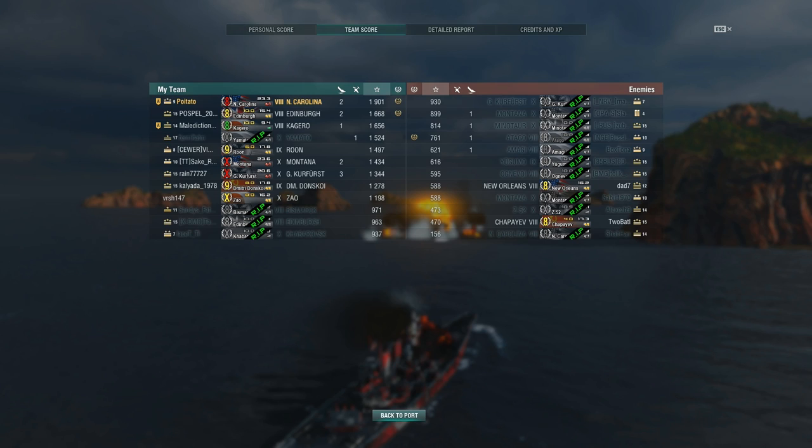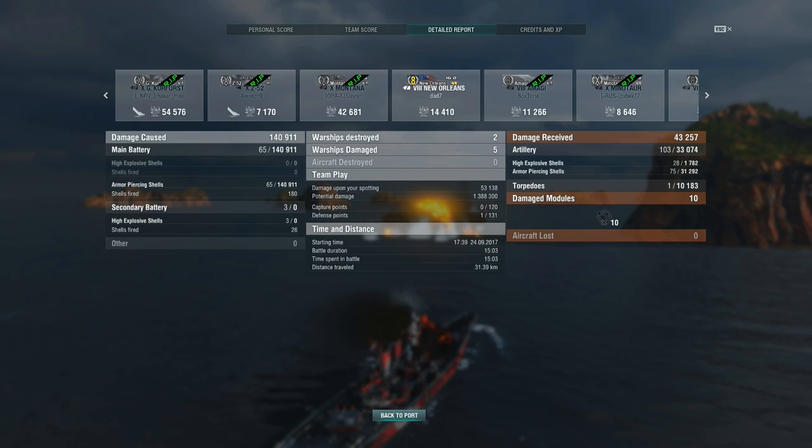The AA bubble it creates — the complete carrier denial area — combined with great accuracy and great tankiness when angling, all of this builds up to make it a great ship in the hands of a skilled captain. Detailed report: I got over 50k spotting damage thanks to the good concealment, 1.4 million potential damage against tier 10s, and I only took 43k damage in return. AP: 65 hits for 140k damage — a pretty good average per shell, though it can be even higher.